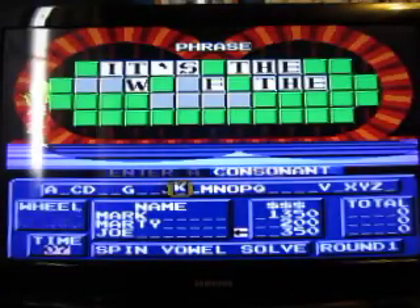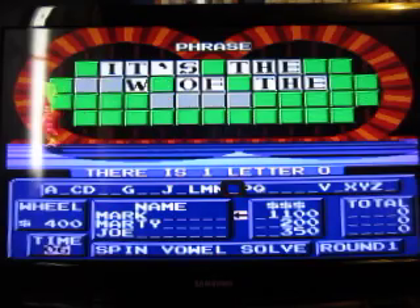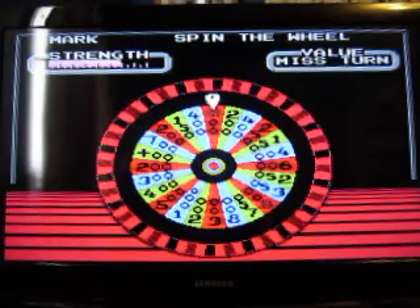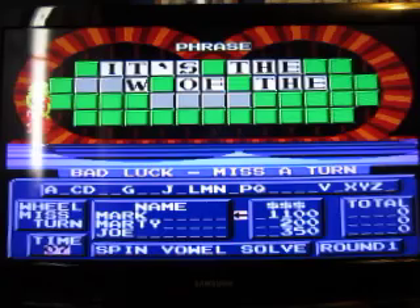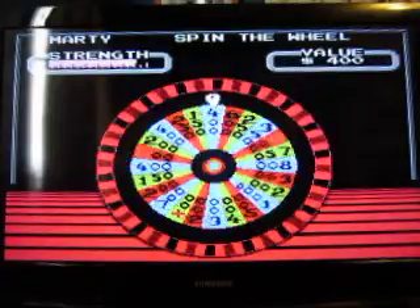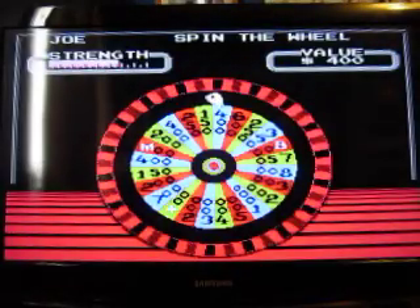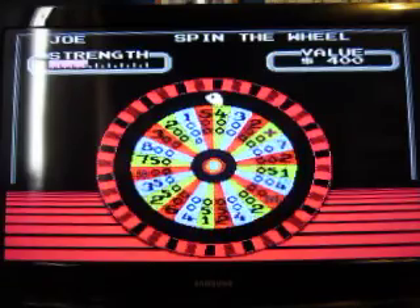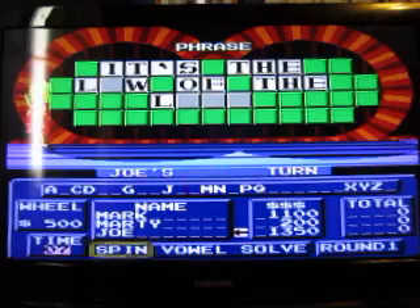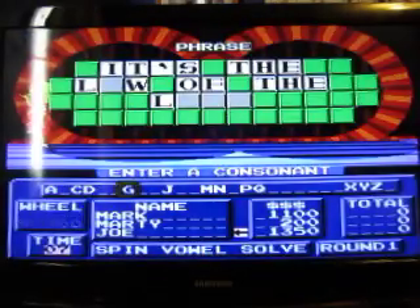400. Okay — let's buy the O. Yeah, we have an O. I'll spin. 400. The note. 400. 500. Alright, let's have — we're going to get two L's. I think I just figured this out. 400. G — no, there's no G.